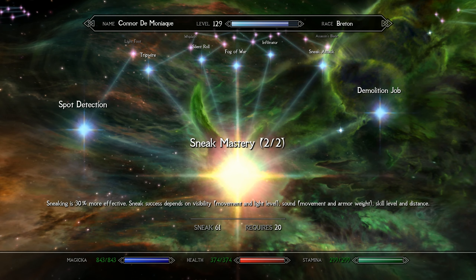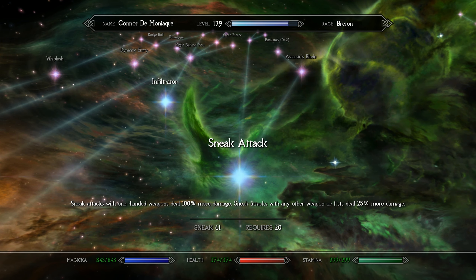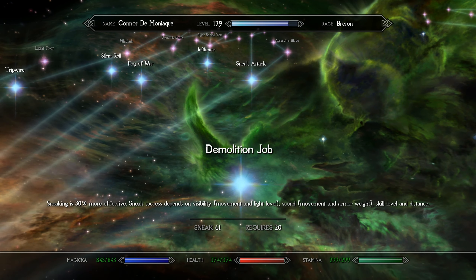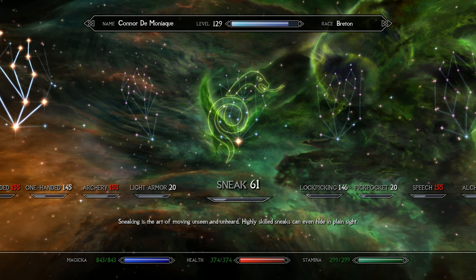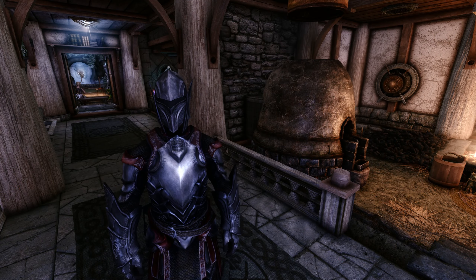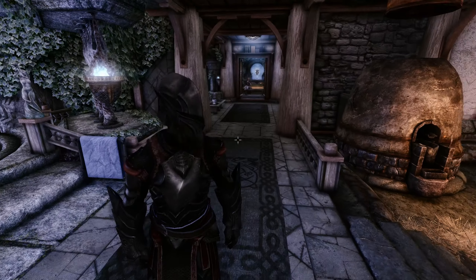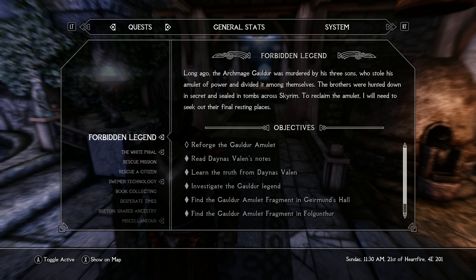I also took the two levels of Sneak Mastery. If we get another level up, I'll probably take Sneak Attack, just to give us a little more damage when we do land a sneak attack. And I think that's it. I also was able to debug the Forbidden Legend quest, so I got that straightened out.